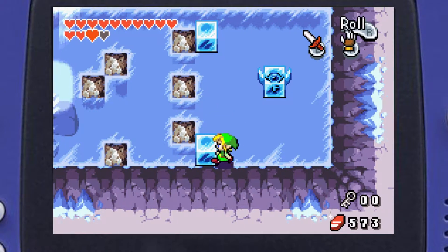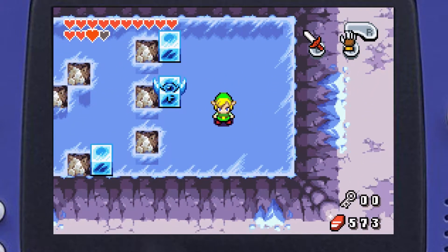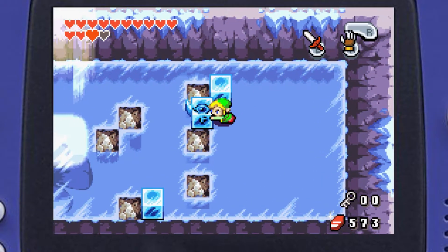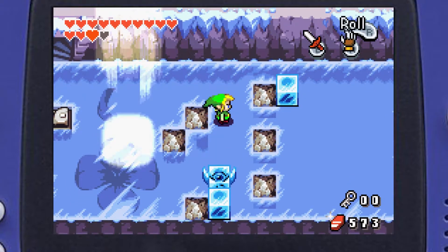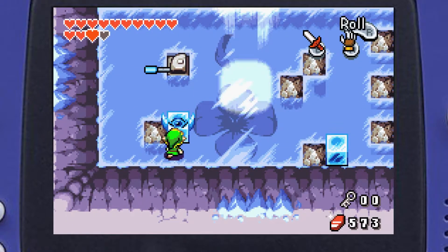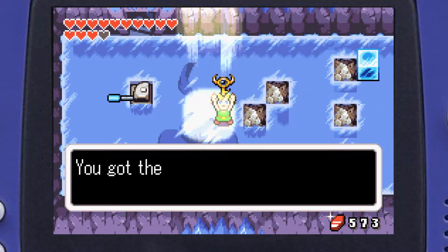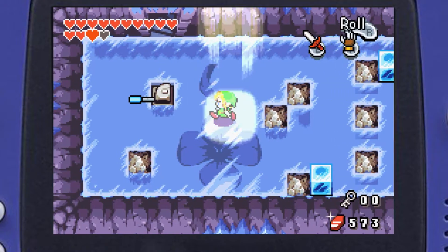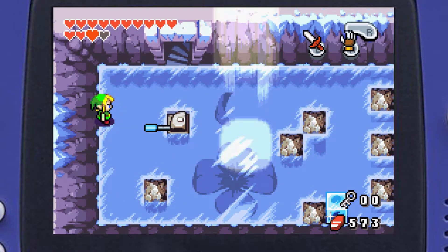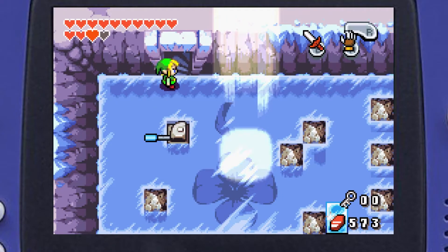We can push the key all the way over here. I don't know why the key has ears. Then push it over here and it gives us the boss key — that's why it has ears, it's the big key. I noticed this switch and immediately flipped it, but it closed the door so you can't melt the ice. I was confused about why that switch was even there.